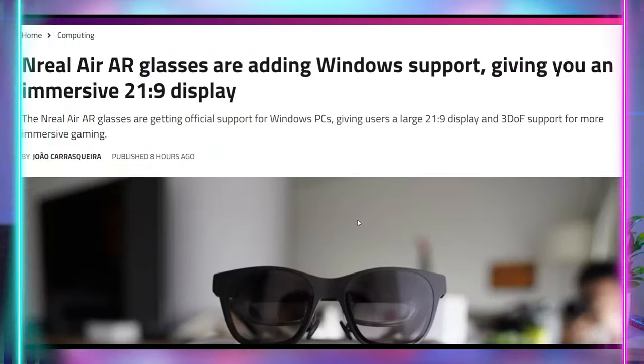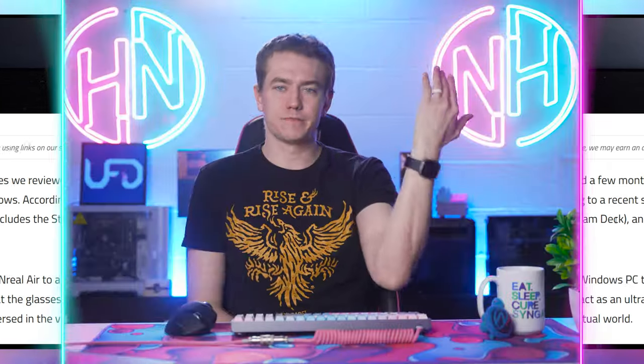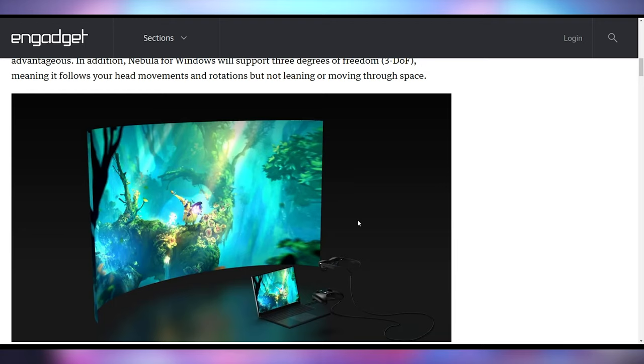Counter-Strike isn't the only thing getting an update. Xreal is announcing that their Air Glasses, which have been a sponsor here on UFT Tech, are getting a unique upgrade for Windows. They've found the glasses are used on Windows PCs quite a bit, especially with the HDMI adapter that lets you plug directly into the glasses. They're rolling out the Nebula app for Windows, which will allow more augmented reality interactability. Currently with HDMI there are no degrees of freedom — no head tracking, it's basically just a giant projector screen on your glasses. But the Nebula app will add head movement tracking, and additionally will have 21:9 ultrawide support for a wraparound augmented reality experience.